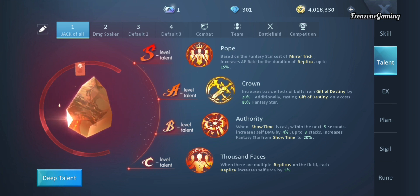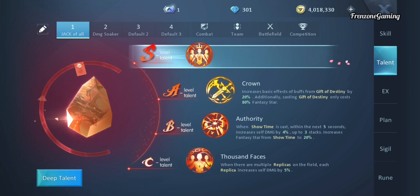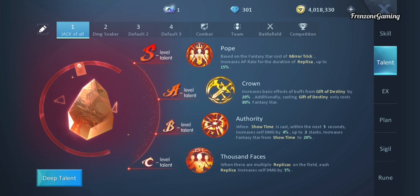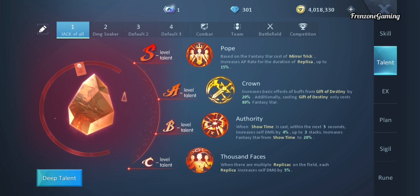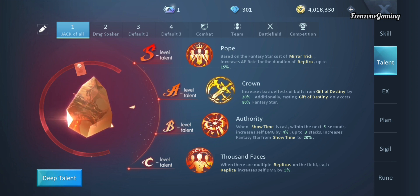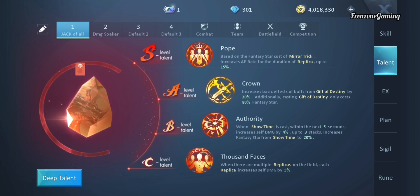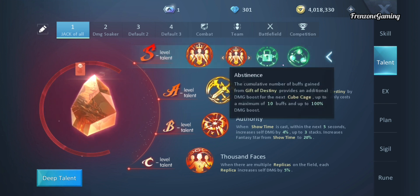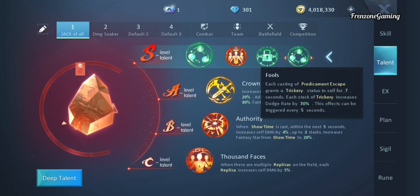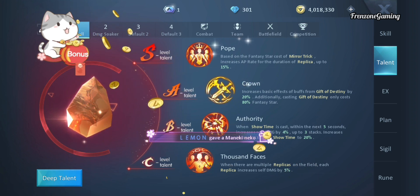This is a damage-focused build. The S-level talent is also based on your clones — it increases your attack power rates, helping you deal a lot more damage as long as clones are on the field. The A-level talent Crown helps increase the buffs you get from Gift of Destiny. If you're not comfortable with this build, you can switch for Abstinence to increase your Cube Cage damage, or switch to the dodge build option.